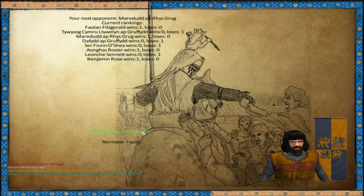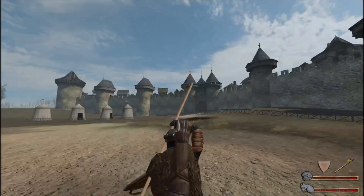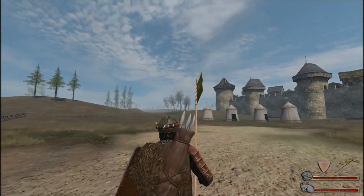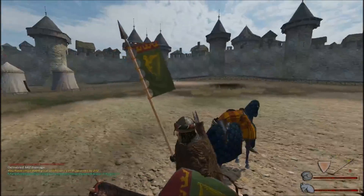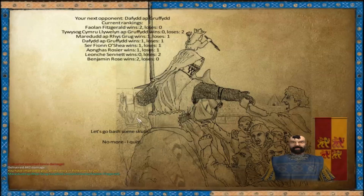Who's up next? Merdid - okay. This is the guy who owns the town, the one we've been trying to recruit. That doesn't mean I'm going to throw this joust for him. He's gonna have to beat me fair and square. And looks like he can't.